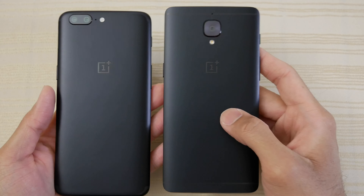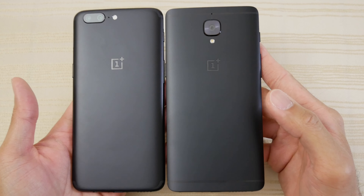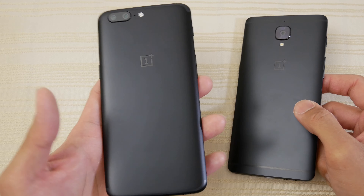Gonna compare the backs really fast. As you can see both are in their midnight black colorway, so both phones look really good. Now the OnePlus 5 — some people are saying it looks like an iPhone. It is what it is.